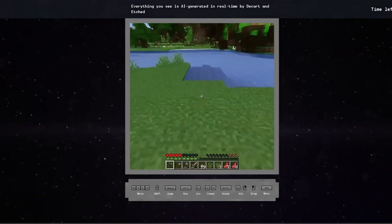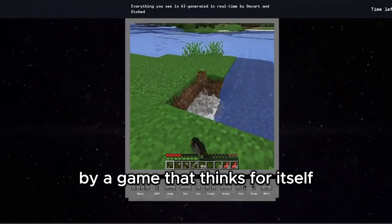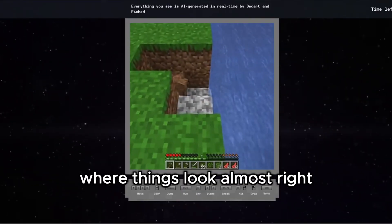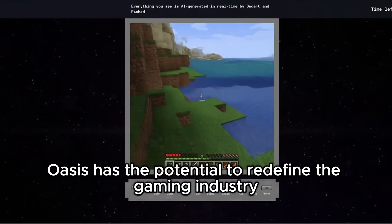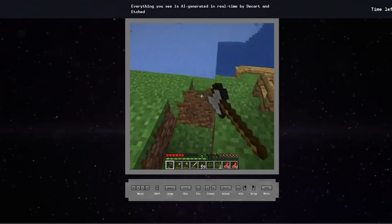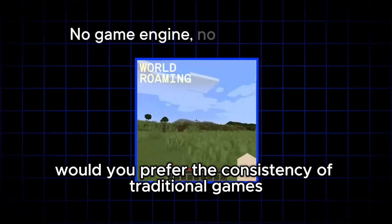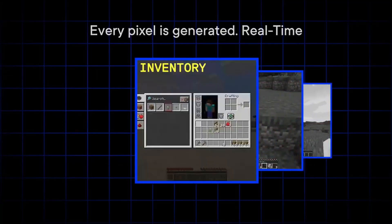So what do other gamers think about all this? It's been a bit of a mixed bag. A lot of people are genuinely fascinated — who wouldn't be intrigued by a game that thinks for itself? But there are also some who worry that AI-driven worlds might lack the polished look of traditional games — that uncanny valley feeling where things look almost right, but not quite. But let's not forget: some of the greatest innovations came from taking risks. Oasis has the potential to redefine the gaming industry, pushing us beyond pre-made worlds and into something far more organic and responsive. Imagine a future where every game session is unique, like a one-time adventure crafted just for you.